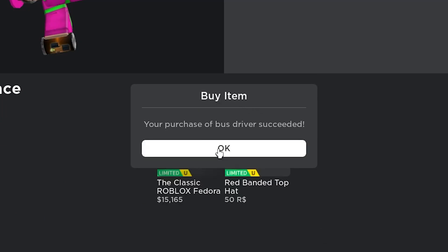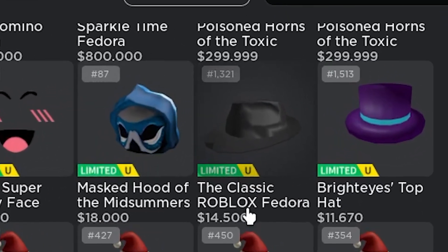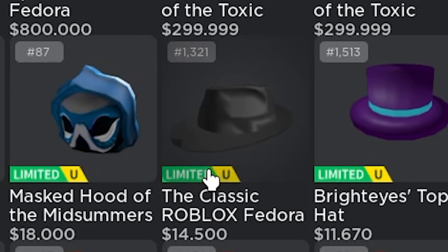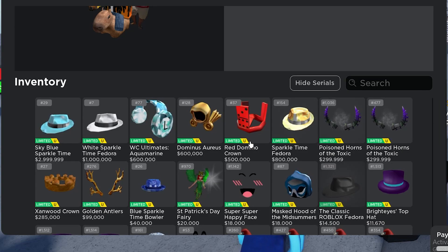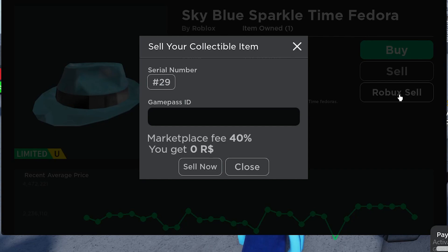After I buy it, I should actually get the item. Just by buying a game pass, I can get this Classic Fedora in the game — and boom, now it's actually in my inventory. I have this item in the game just by spending 50 Robux. Now if I want, I can actually put my items up for sale to see if I can get some Robux back off of them.